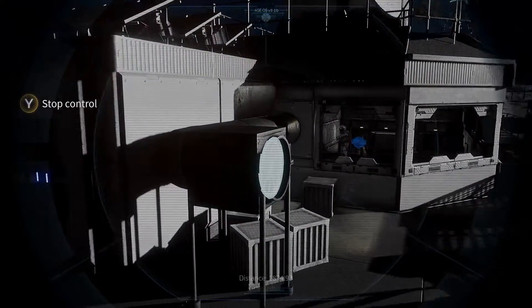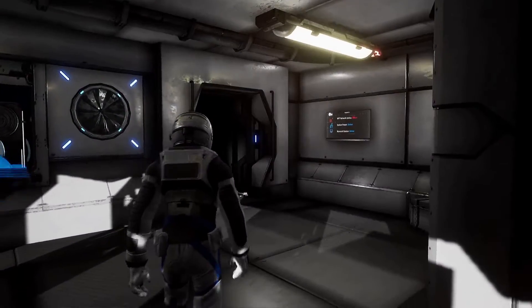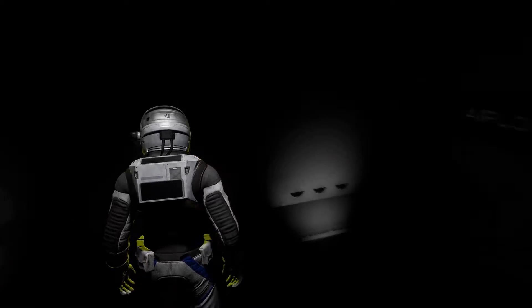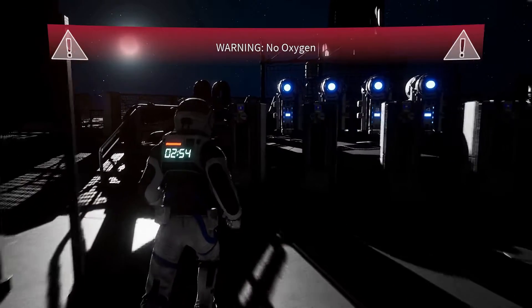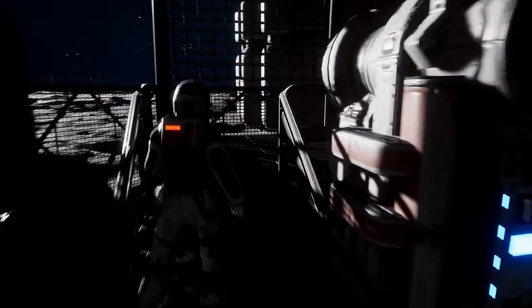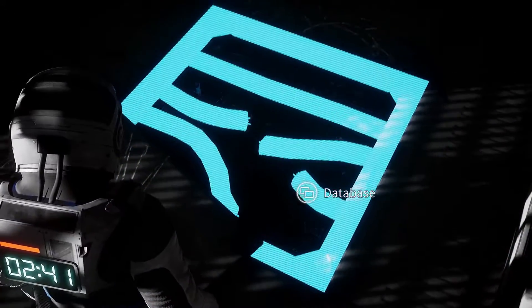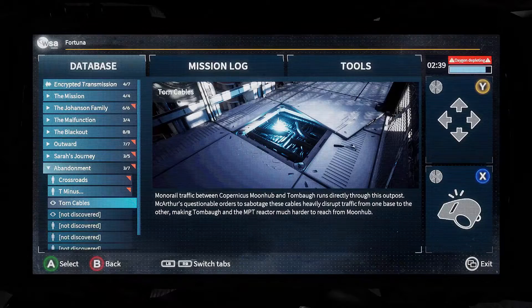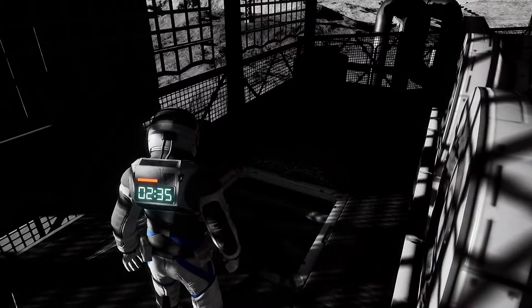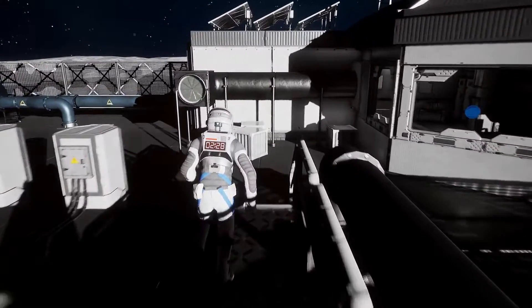Once you've done that, switch back to your character. You could go and finish the level now, but before you do, head outside where the switches were. You're not going to have any oxygen but it doesn't matter — we're not going to be out here long. Head up these little stairs behind the blue switches and we're going to get our next scannable item for the final collectible of the chapter. Now we can make our way all the way back to the monorail and ride it to end the chapter.